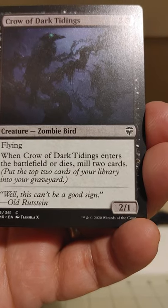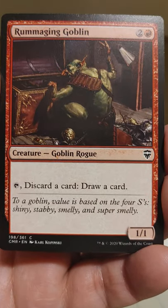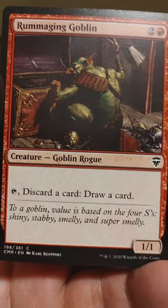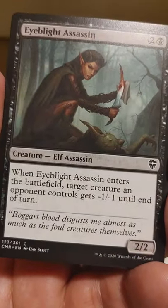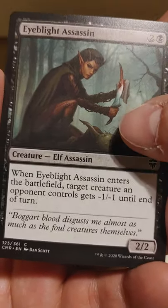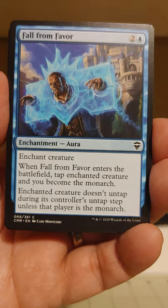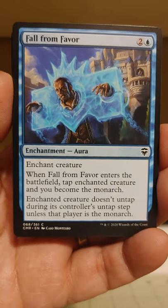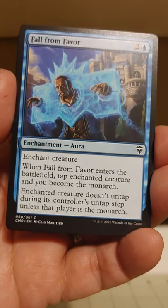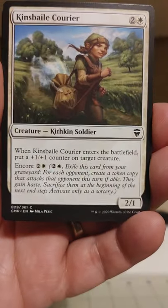Crow of Dark Tidings — when Crow of Dark Tidings enters the battlefield or dies, mill 2 cards. It's a zombie bird. We all hate the zombie birds. It's got the Rummaging Goblin: tap and discard a card, draw a card. I like that. That's like a dirtier version of scrying — just throw away cards indiscriminately as we go throughout. Fall from Favor, the card that introduced the Monarch mechanic to blue in Pauper, or something like that. Made a lot of people kind of antsy.